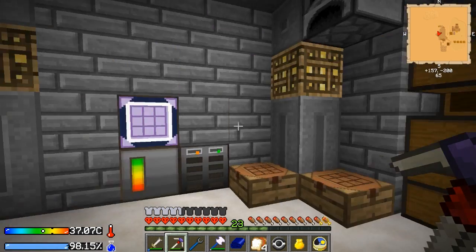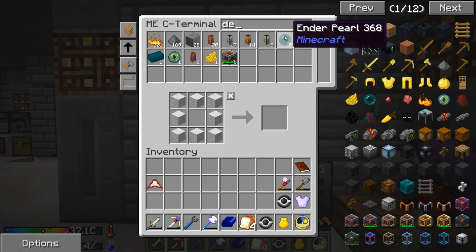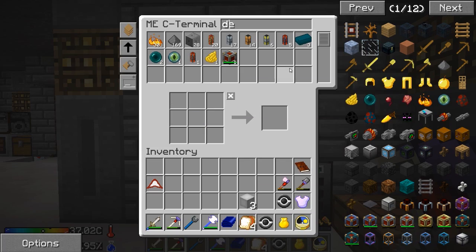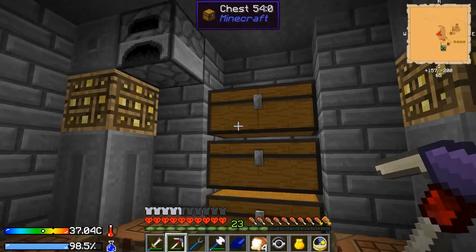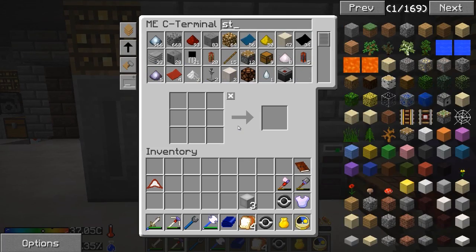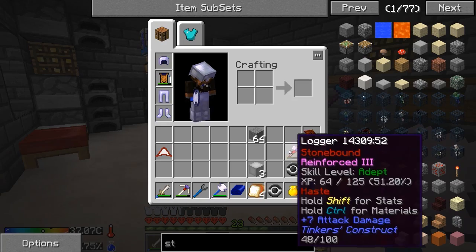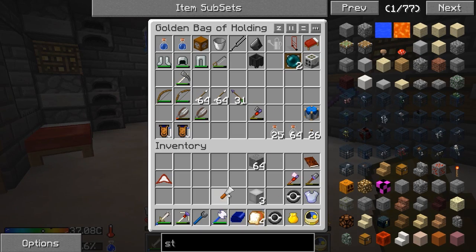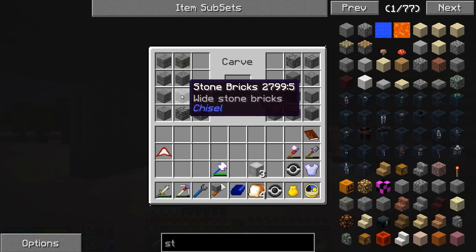Let's grab some wool. We got some string in here, and I know we got some more ender pearls laying about. So we're going to make up a few more elevators. I don't know if I have any stone laying about — yeah, I got a little bit. Not too much, though. That's a lot of creeper explosions. I am so glad they can't hurt me.